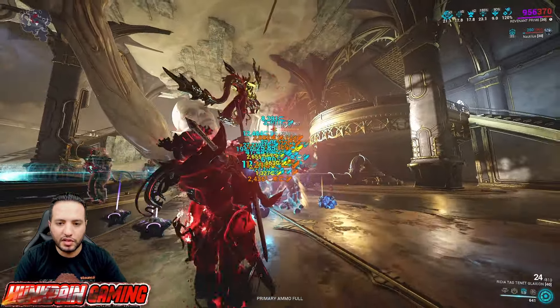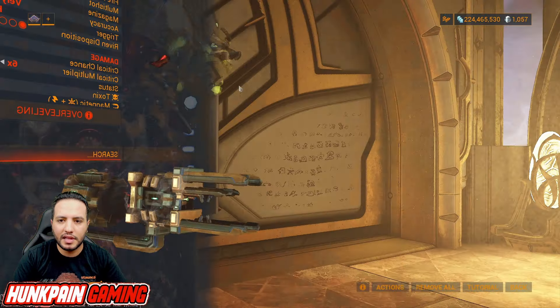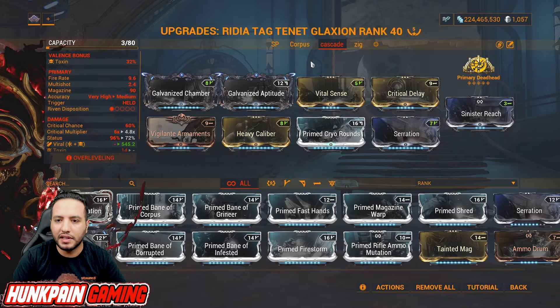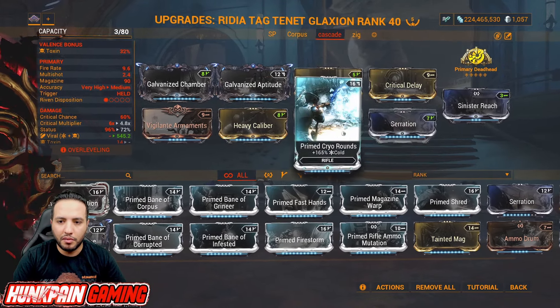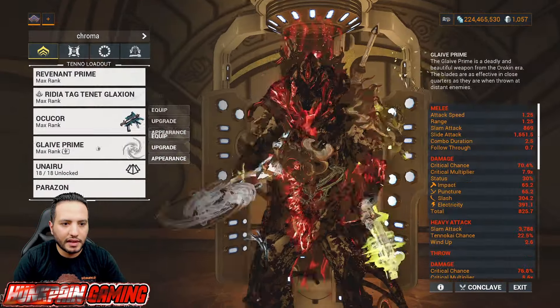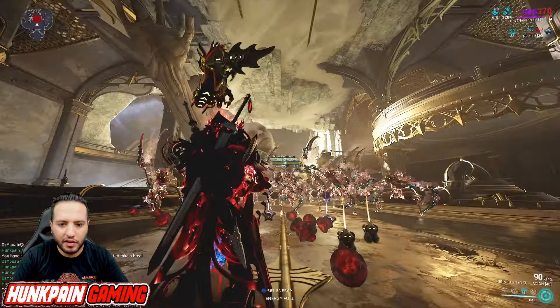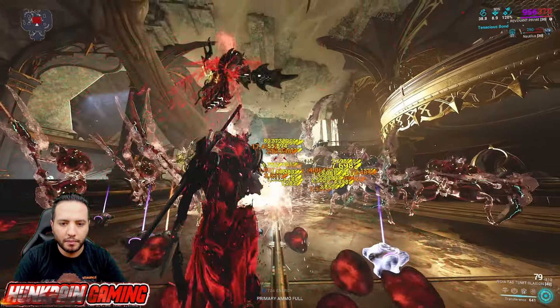Let's try another build. This time we're going for Void Cascade. Galvanized Chamber, Galvanized Aptitude, Vital Sense, Critical Delay, Vicious Spread, Heavy Caliber, Serration, Primed Cryo Rounds — going for Viral. And of course, Primary Deadhead. We need to Armor Strip with Unairu — we didn't even need to activate Nourish. Armor Stripping, and then boom — dead.